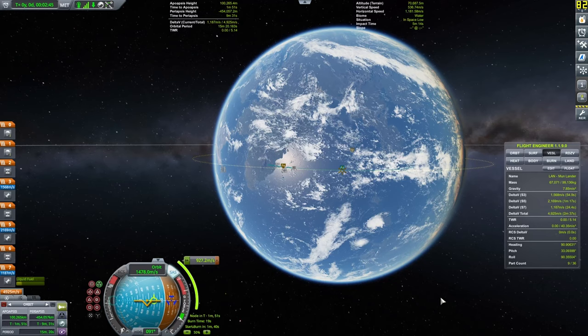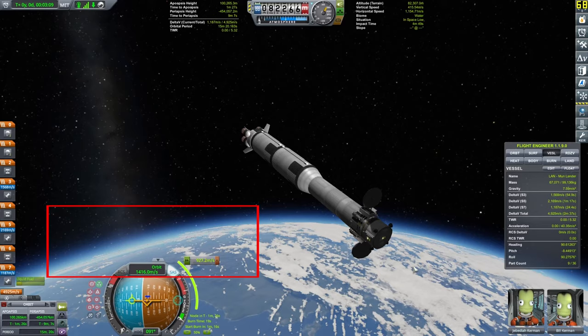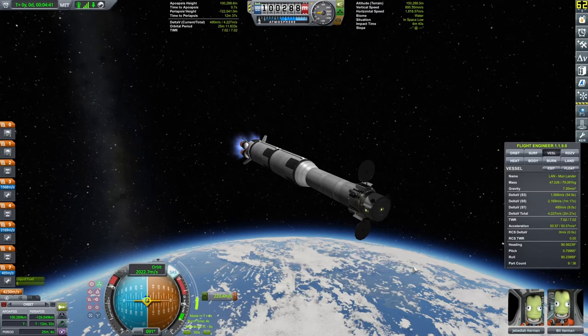One downside of KSP1 is that information is spread all over the place. Your timeline is in the top-left corner, altitude is up in the middle, and orbital information is at the bottom-left. The navball I've moved to the left. In KSP2, it's already in the left corner and more neatly arranged — overall, really fleshed out.